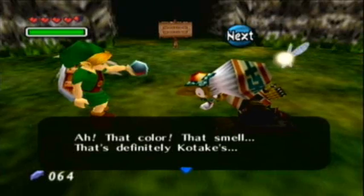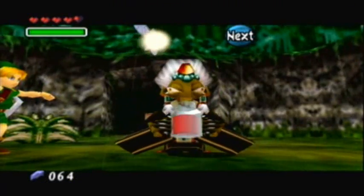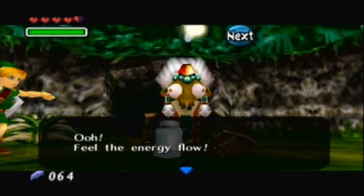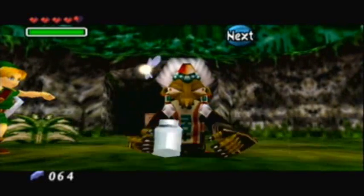Ah, that color! That smell! That's definitely Kotaki's! If you get a Red Potion from somewhere else, it works too — it doesn't have to be Kotaki's, but she'll still save Kotaki's, because she's a nub with a big nose. Look at her nose. I feel the energy flow! Kume is revived!